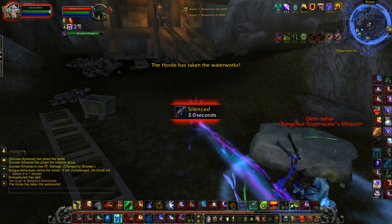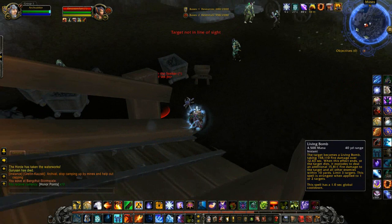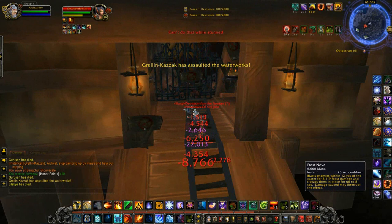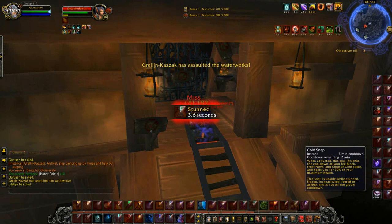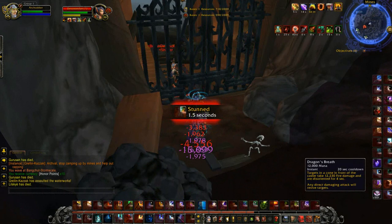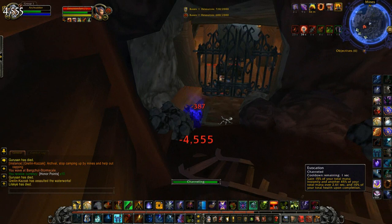The penultimate exploit I'm going to show you today is in the Battle for Gilneas, and again we're at the mines. There's something about mines in battlegrounds that are very buggy. It's been known to explorers for some time that you can get into the Gilneas mines in a variety of ways — the easiest being to Blink as a mage, use Feral Charge as a druid, a two-seater mount, or I believe the Diamond Tigers still work.